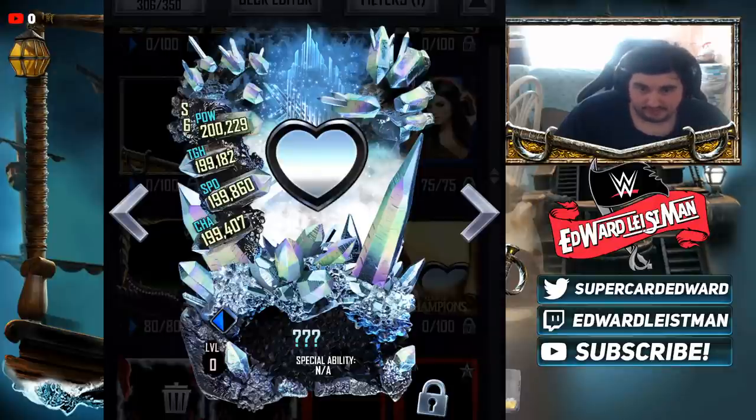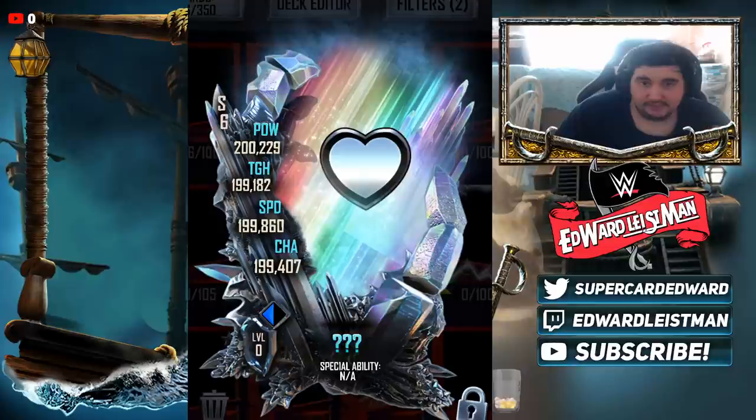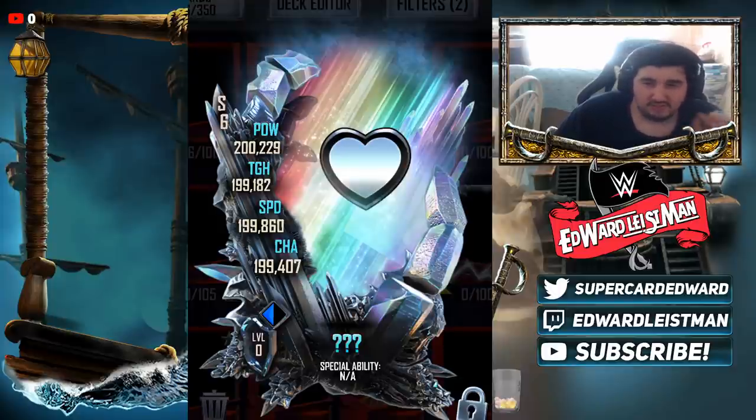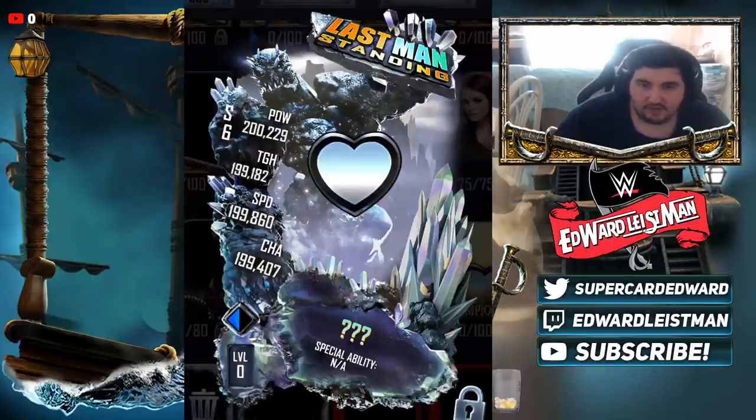Let's get into the next design — this is what the event card is going to look like in this tier. Honestly, this is my most disappointing one out of all of them. It's just not better than the base one. Obviously the stats will be better, but design-wise it's more basic. The rainbow in the back is okay, but this one just doesn't hit me like the base one does. It's still a good design — I just think the base one is better overall.